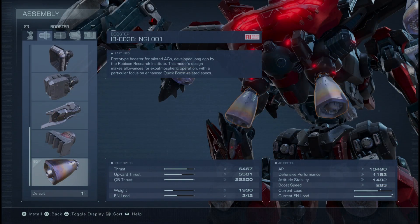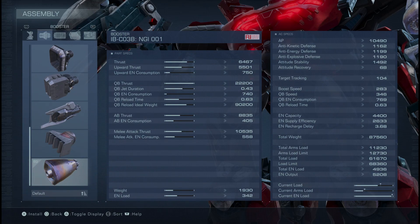For the booster, we went with the IBCO3B NGI001. This is a very good choice for a couple of reasons. Its thrust is strong, its upward thrust is also strong, and since we'll be using reverse joint legs, we're going to be able to jump high. Its QB reload time is nothing to scoff at — below one second by far — and its QB thrust is great. QB jet duration is also good, meaning you will be jittering left and right pretty effectively, and the distance you will be traveling will be good enough to dodge fire.